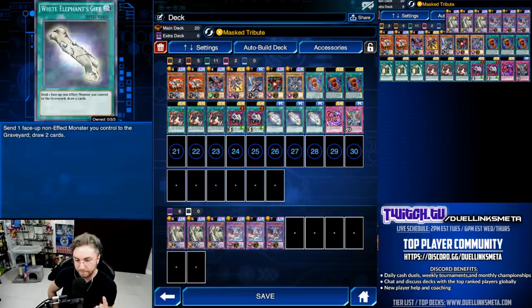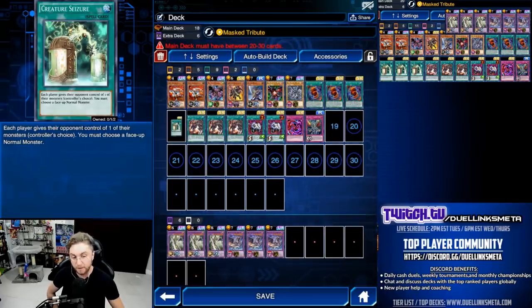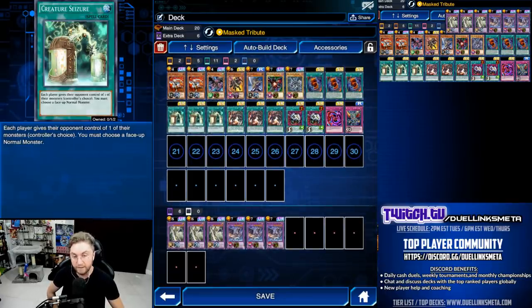Think of any deck you like — would you like to draw two extra cards? Play Mask Tribute with White Elephant's Gift: shuffle a card back in, special summon your Tiki, send it to the graveyard with White Elephant's Gift, draw two. We'll be thinking of the best way to use that. Lots of people are already combining these two cards: Creature Seizure and Elephant's Gift.